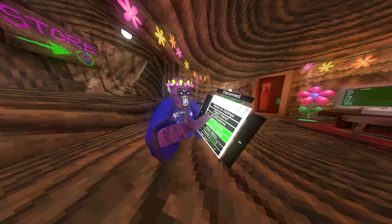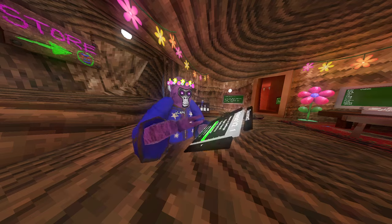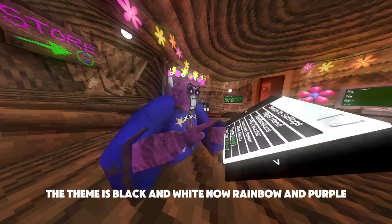As you can see, there's an FPS counter now. There's also a disconnect button — you can turn that on and off. The theme options are black and white, rainbow, and purple. And there's page type settings.